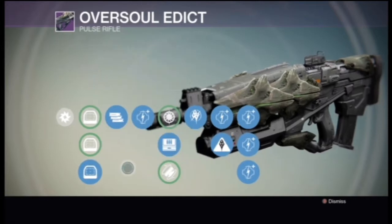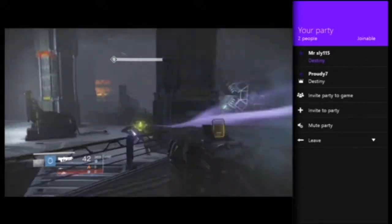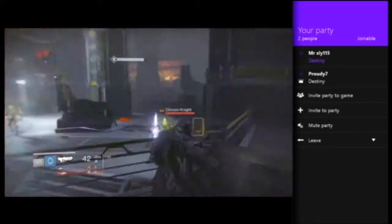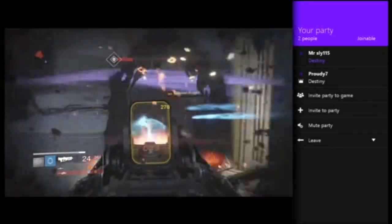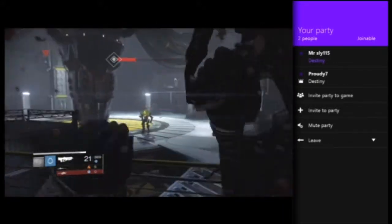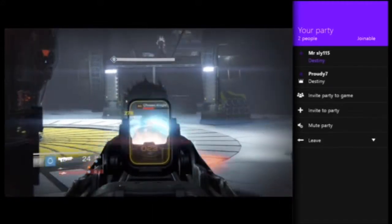So let's get into some killing. We're back with a 1v2 and I'm here with the Oversoul Edict, playing against two level 39s. They're not majors or ultras right now, but as you can see, he pulls up his shield and I'm just able to easily shoot through it — and this guy does the same, and you can just keep shooting on through.